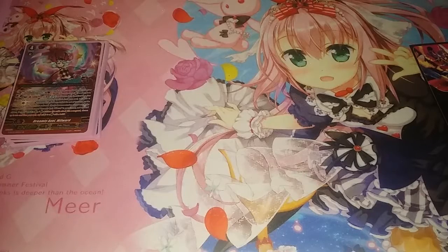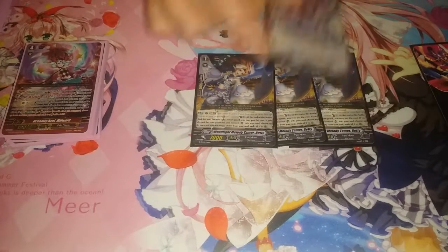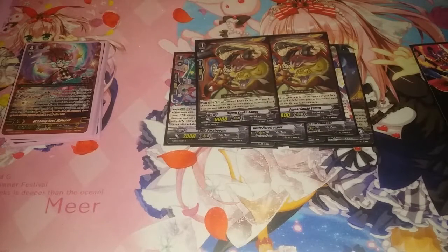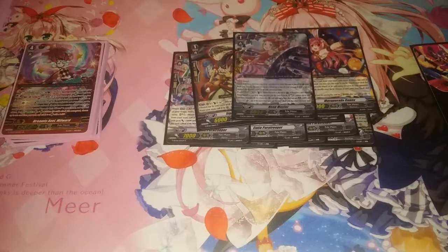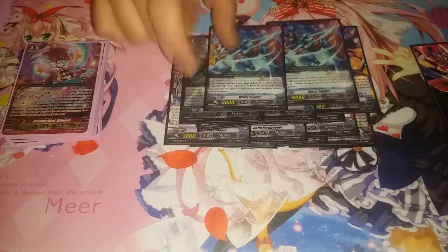For Grade 1s, we have three Moonlight Melody Tamer Betty, three Cutie Paratrooper, two Signal Snake Tamer, and one Masquerade Bunny. Then for our Perfect Guards, we have one Hoop Master, one Dark Side Mirror Master, and two Water Juggler.